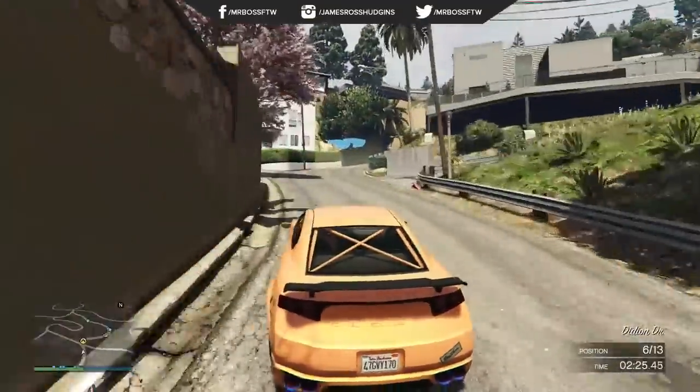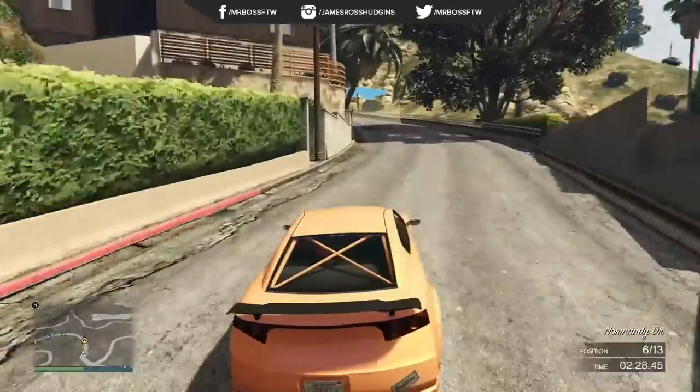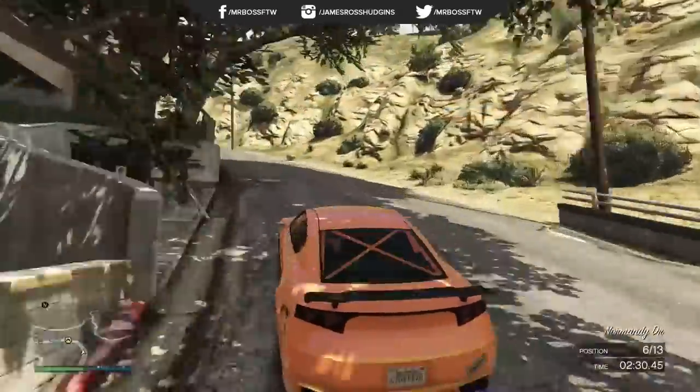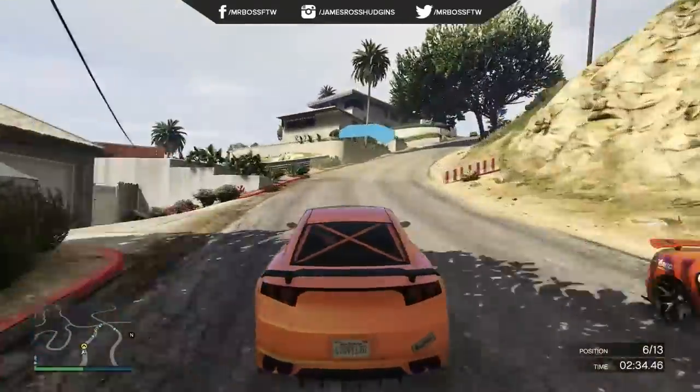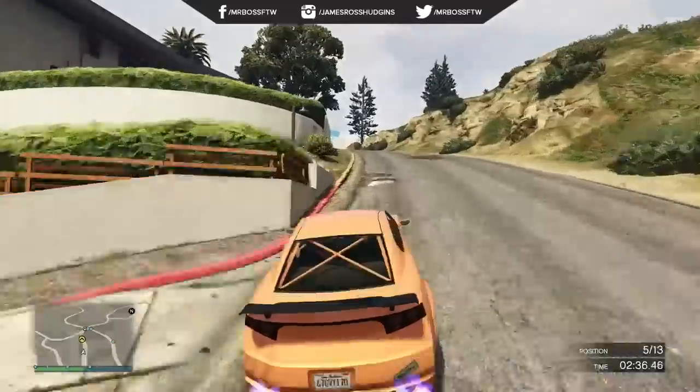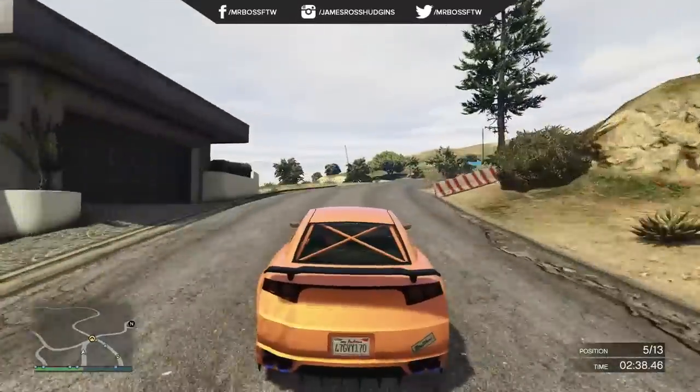However, it's missing certain places from GTA San Andreas. It's missing Las Venturas, which is Las Vegas, and San Fierro, which is based on San Francisco. On the other hand, GTA San Andreas's map is actually missing Sandy Shores, so it doesn't have the town associated with GTA 5's Trevor, which is pretty interesting to note.